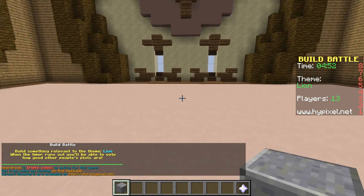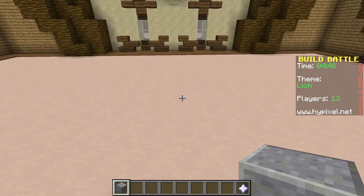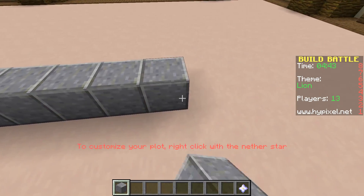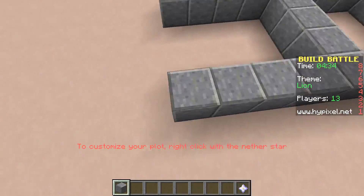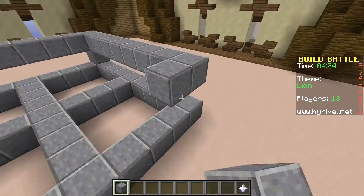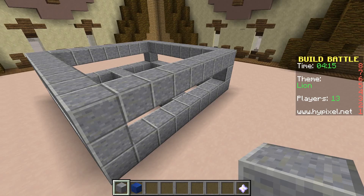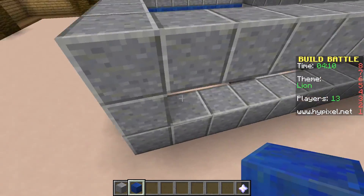Alright, how about we do like a lion statue? That'd be kind of cool. I'll make it like a little pedestal thing for it. Let's do maybe lapis for the in-between. Essentially what I'm doing is a little pedestal thing for the statue — the base of it, I suppose.